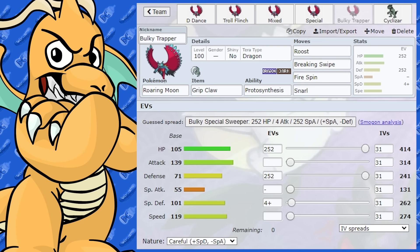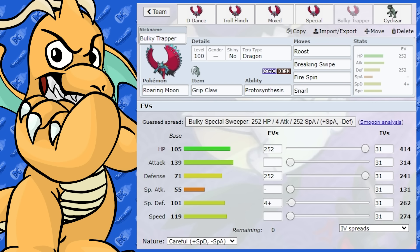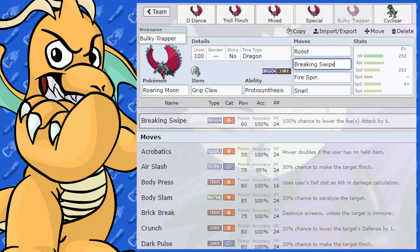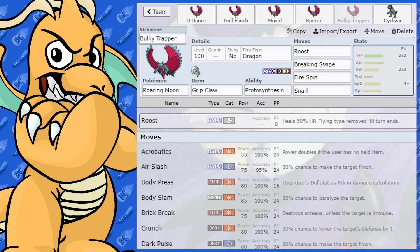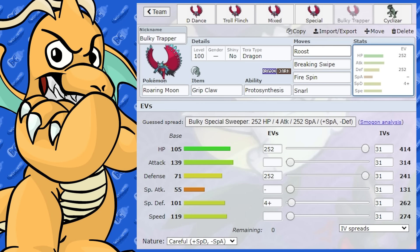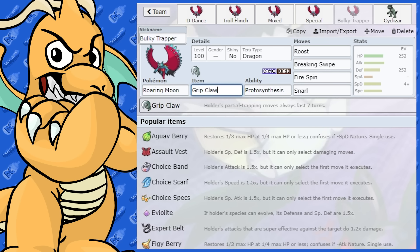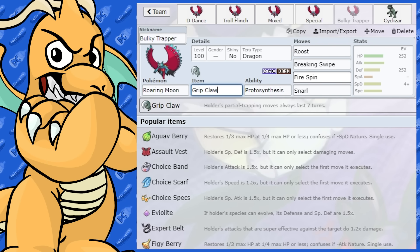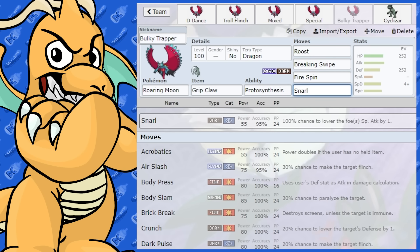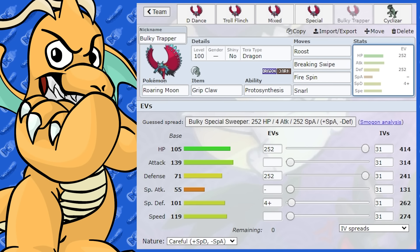This is a fun set I actually tried out and it worked to an extent. What I like about Roaring Moon is its HP stat — 105 base. That's not something to be ignored. I thought, how about a really bulky trapping set? I noticed it got Roost, which is really cool. And it's also got Breaking Swipe. So I've given it Roost to get health back, Breaking Swipe to drop the opponent's attack by one, Fire Spin to trap them and deal end-of-turn damage, and Grip Claw so Fire Spin always lasts seven turns. Snarl is there as STAB and to drop the opponent's special attack.